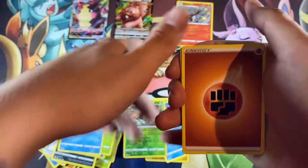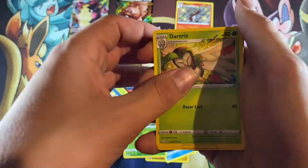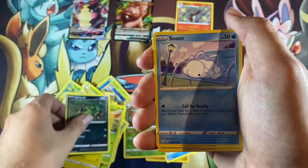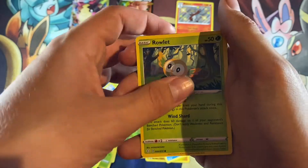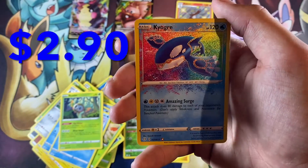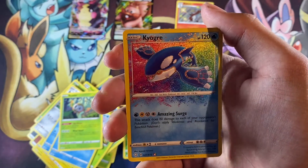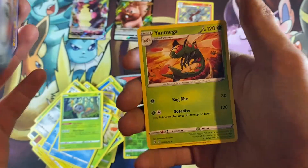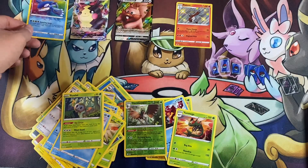Can we get a major hit? Ten more packs, mind packs. Fighting-type energy, another Floatzel, Dartrix, Rotom, Coupont, Spinarak, Snom, Horsea — cool art — Rowlet. We got an amazing rare Kyogre! Look at that — it's spilling out of the sides of the board, that looks so sweet. Kyogre's so sweet. That is a beautiful card. Can we get a double hit? I don't even care — that is a beautiful card. Good amazing rare, that's so cool.